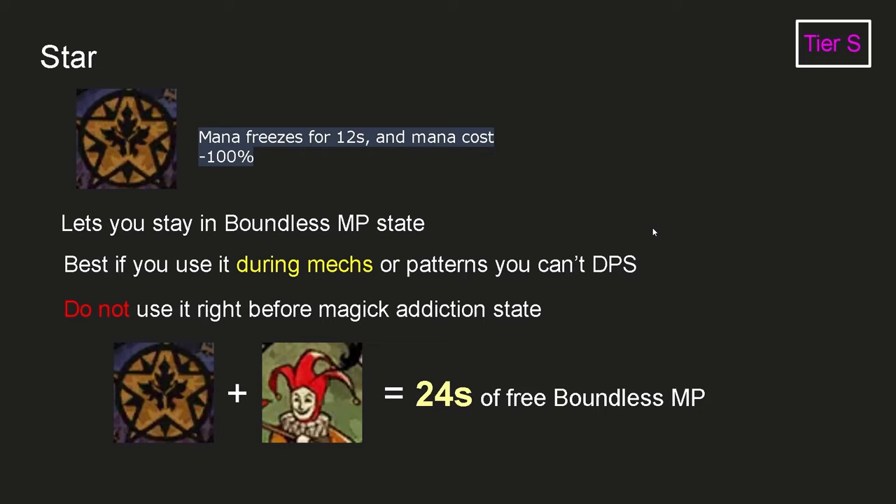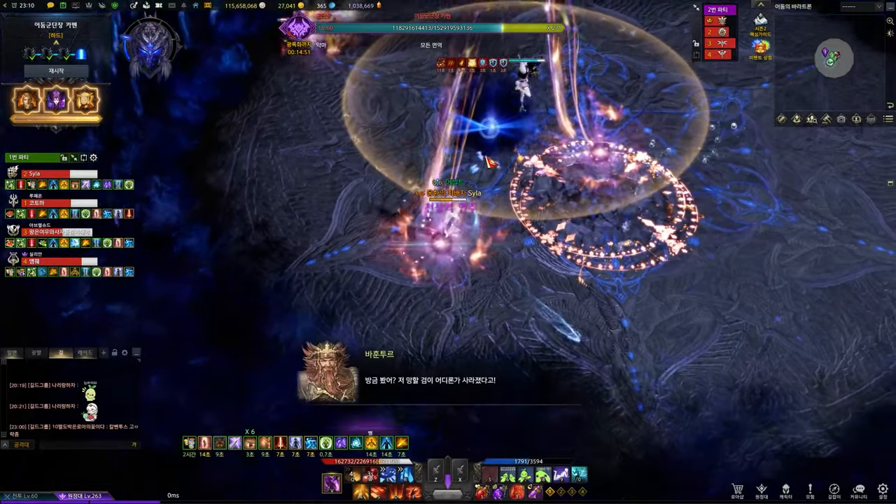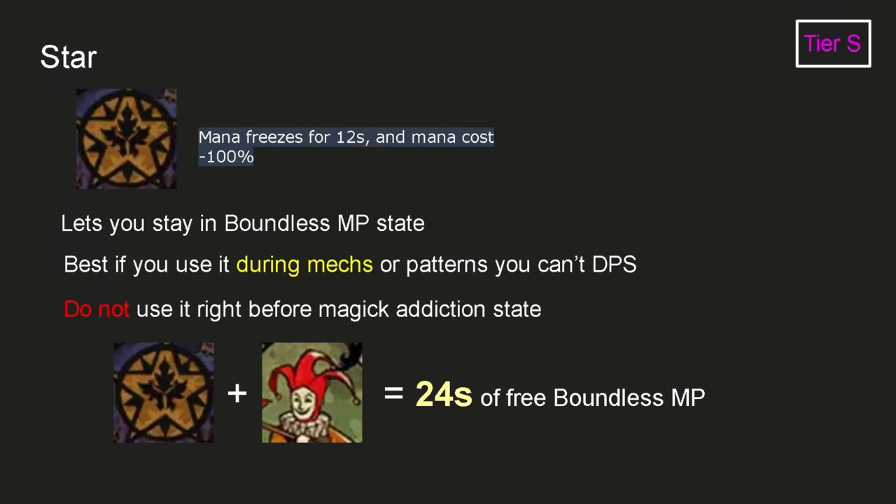The Star card freezes your mana for 12 seconds, letting you stay in Balanced MP state without effort. You can use it during the cycle to maintain Balanced MP state, or use it during short cutscenes, mechs, or patterns where you cannot DPS. However, do not use it right before Magic Addiction state because of the mana recovery from the Empress engraving — it will lock you in Magic Addiction state with mana at 100% and your DPS will drop significantly. If you get a Star card plus a Clown card, it's a free 24 seconds of Balanced MP state.